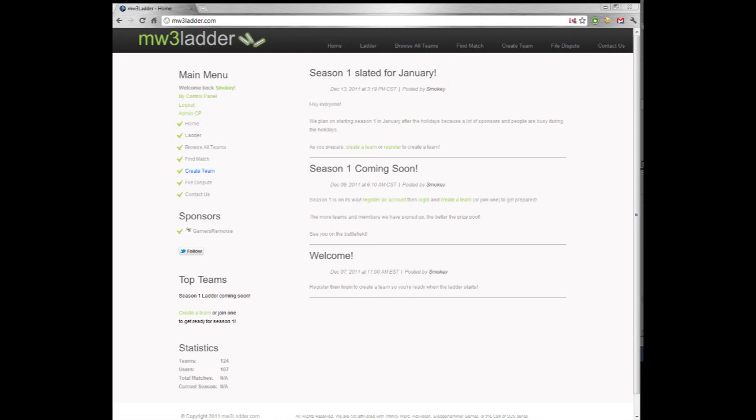In the future I'd like to add Team Deathmatch and other modes, but let me know what you think in the comments. Go to MW3Ladder.com, sign up, and create your team. You get a join link and password to give other people so they can join your team when they register. If you have questions use the contact form or follow me on Twitter — it's linked on the MW3Ladder.com page. Thanks a lot guys and we'll see you next time.